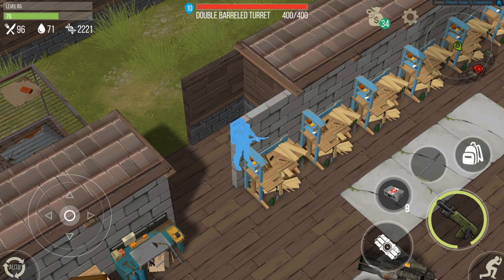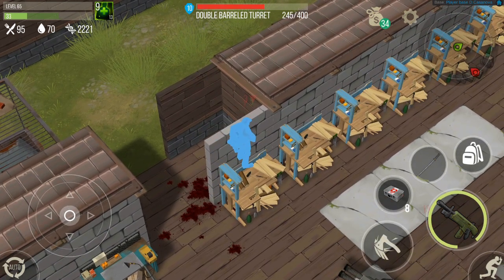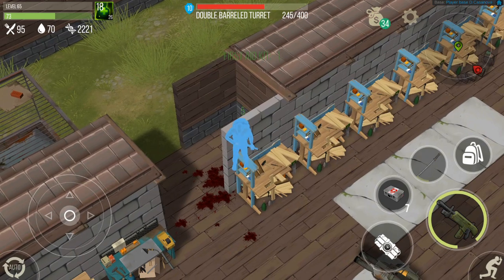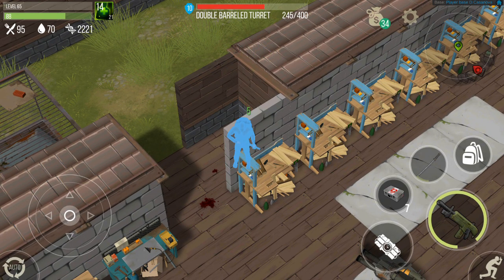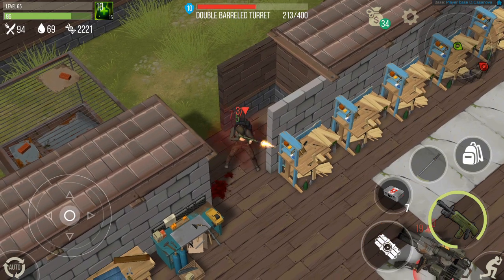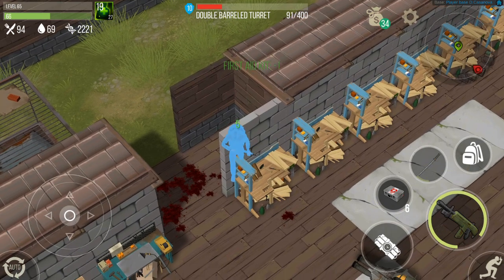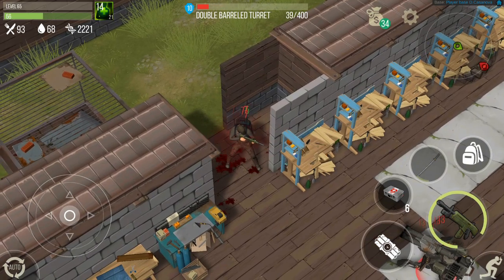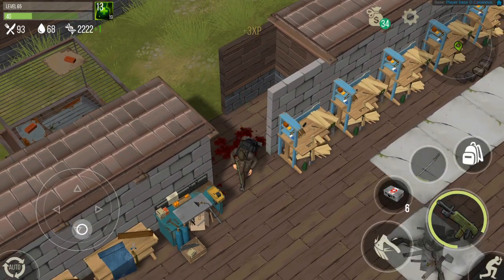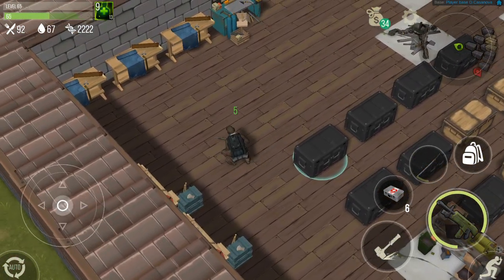Heal up. You can see how fast the turret is losing HP — that's the advantage you get when you use improvised bullets instead of regular ones. Okay, I think it's good. Turrets down. This is just a handmade, not a double barrel.